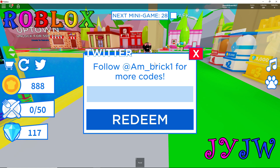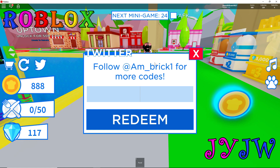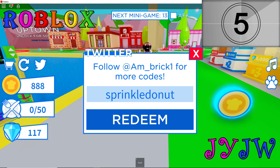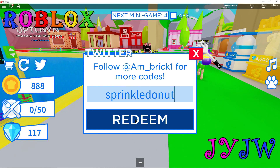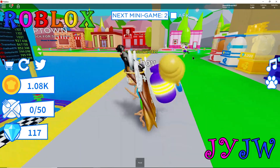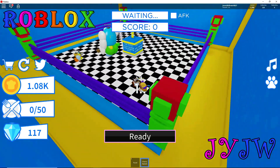The next code is Sprinkle Donut. There's a candy shop right over there and soon we'll be able to check it out. You guys can go use this code for your character. It gave my brother 1,000 and it gave me 200. Not bad - I'm at $1,000 now!